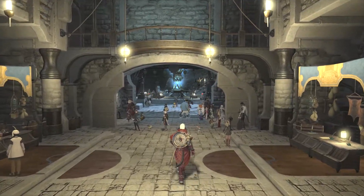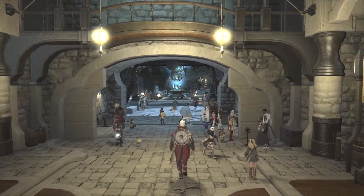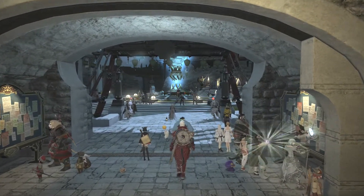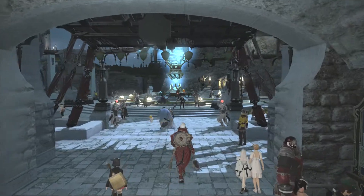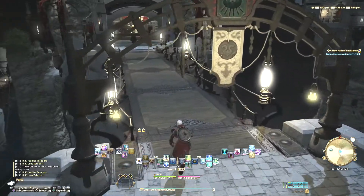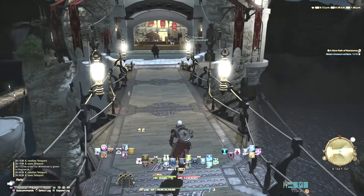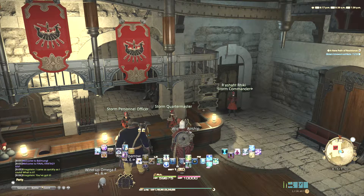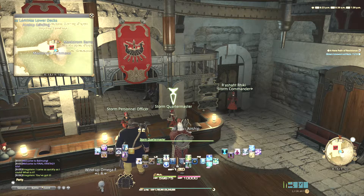Alright, so to start this off we need to go to the Quartermaster of our Grand Company of choice. Their locations are: the Maelstrom is in Limsa-Lemenza. You'll have to use the main inter-right, teleport to the aft castle and cross the bridge to your left. At the end of this path, on the right-hand side of the counter, you will find the Quartermaster. It's the exact location on screen right now.